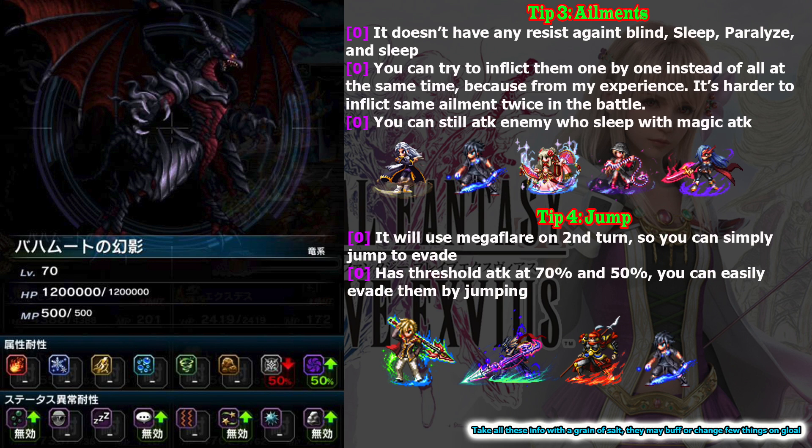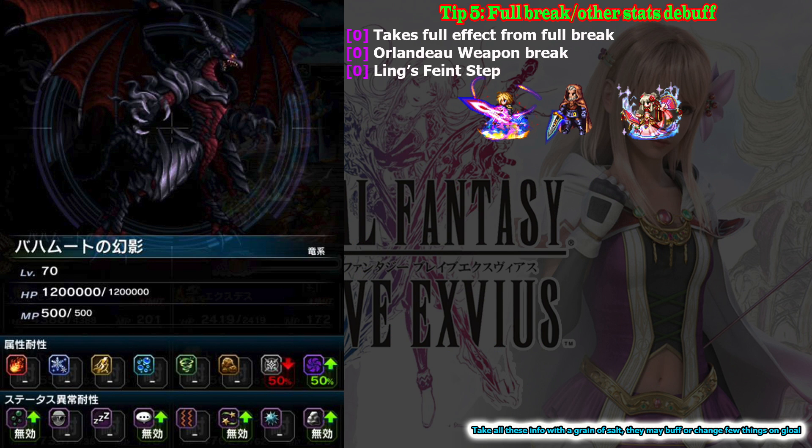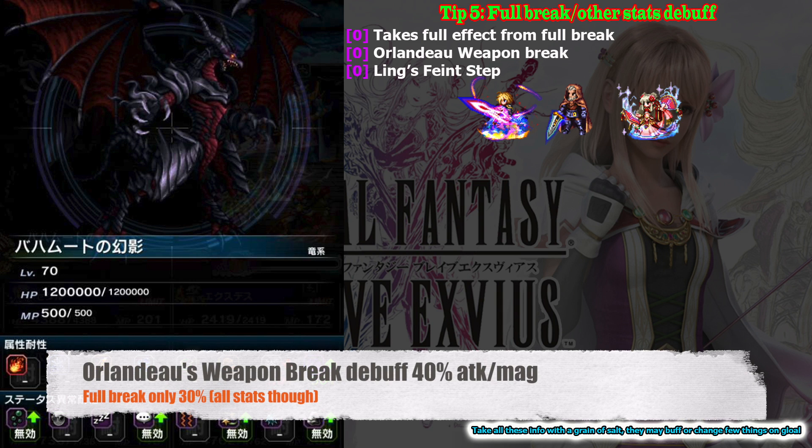The new global exclusive character Roberta seems very powerful too, so you can use her if you have her. Also, Bahamut has threshold attacks when its HP reaches 70% and 50%, so it is quite easy to predict when it's going to launch a powerful attack. Other characters who are not able to jump can simply use guard. Tip number five: full break. Bahamut takes full effect from full break and other break types, so bringing characters like Rain and other debuffers will really help. If you want to reduce its attack and magic, Orlando is better because his debuff effect is greater than Rain's full break.